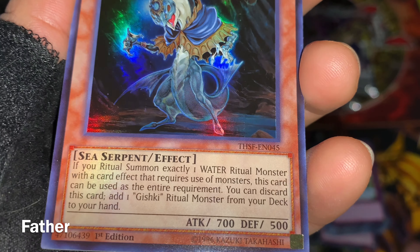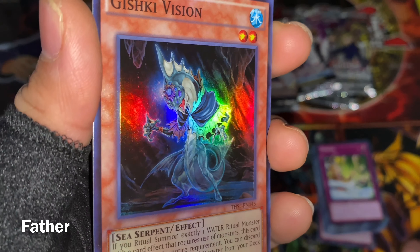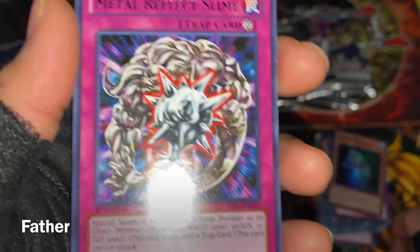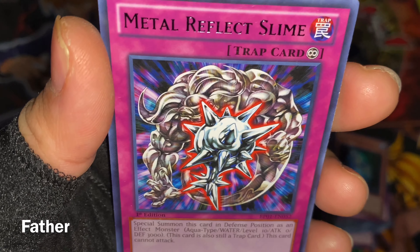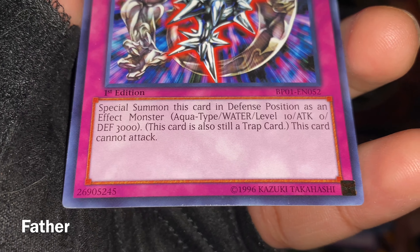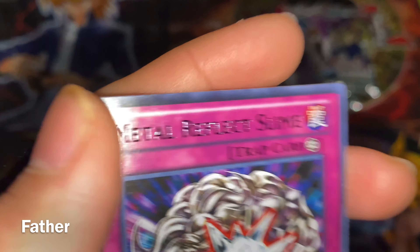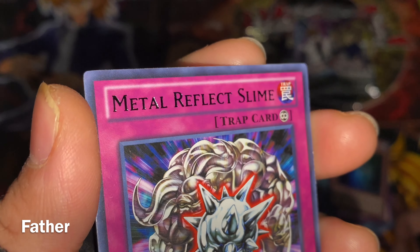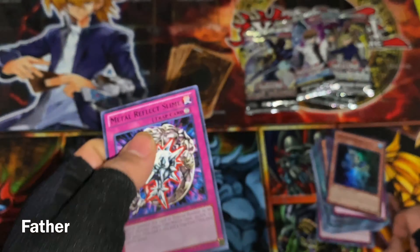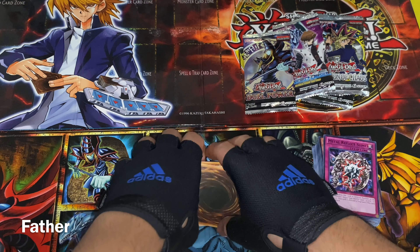The holographic is a super rare Gishki Vision — a sea serpent, pretty cool, my first time seeing it. Next is Metal Reflect Slime — a continuous trap card from Battle Pack. It's a rare with black letters instead of silver. That's the fourth stack done. Next pile is the last one.